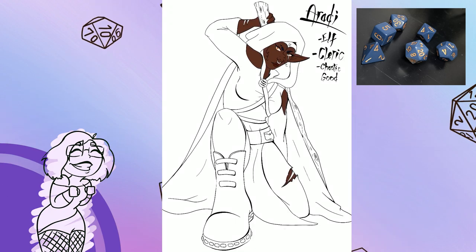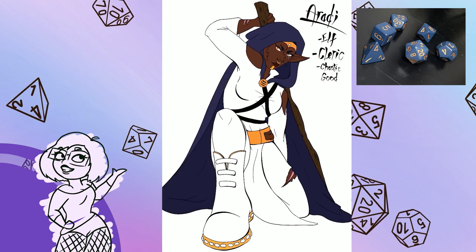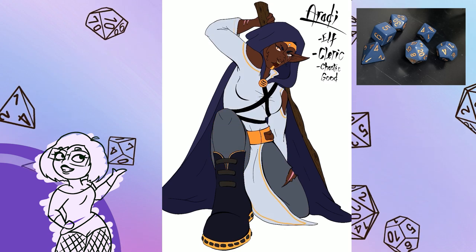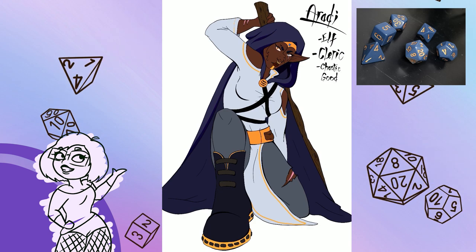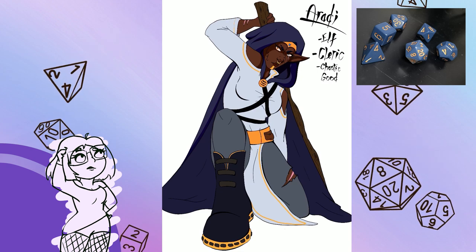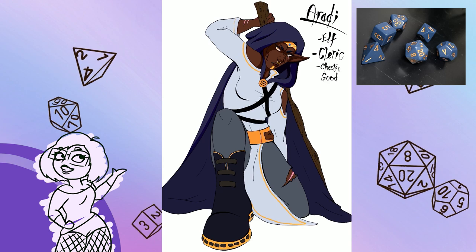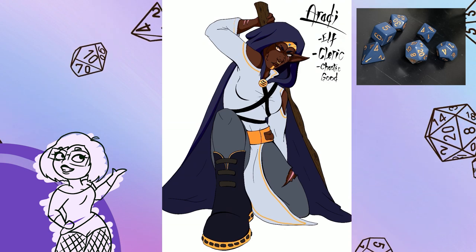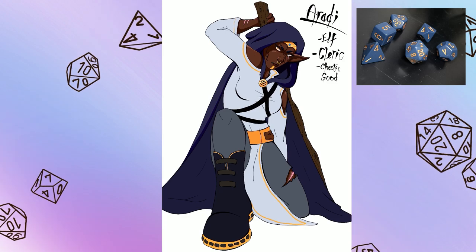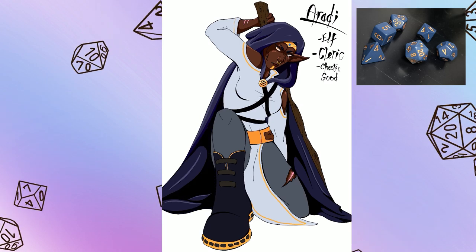Now onto my favourite part of any drawing, which is the colouring right after the line art. I tried to stay very close to the dice I was given. Since this is a challenge I only get access to a few colour palettes, so I went with more of a gold rather than a bronze — it's a really difficult colour to replicate. I also added navy onto her cloak, mainly instead of her actual clothing itself, which was made lighter.